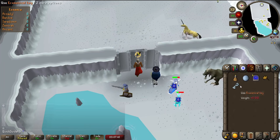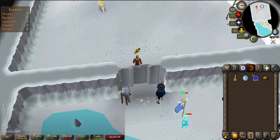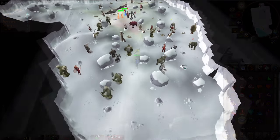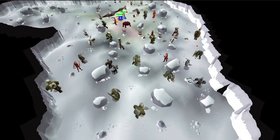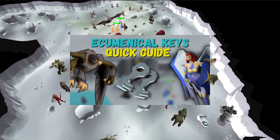Alternatively, you can make use of an ecumenical key to enter the boss room, which means you don't have to get kill count. Ecumenical keys can be obtained in the Wilderness Godwars dungeon, and I'll show you how to get those in a separate guide which you'll also be able to find in the playlist.